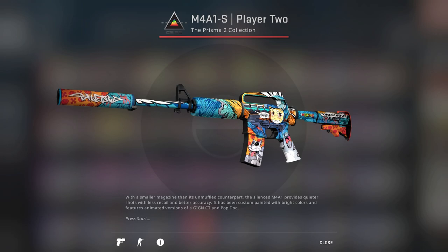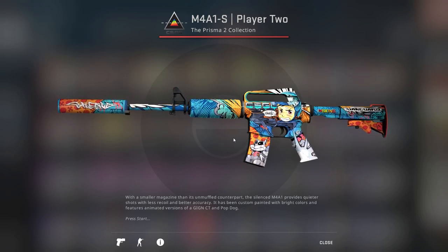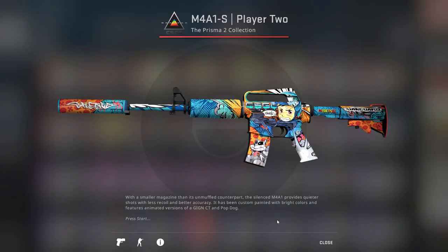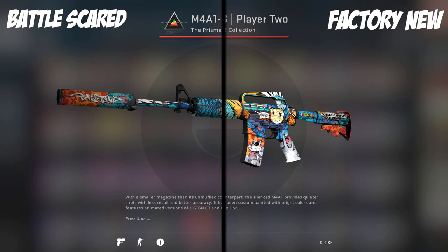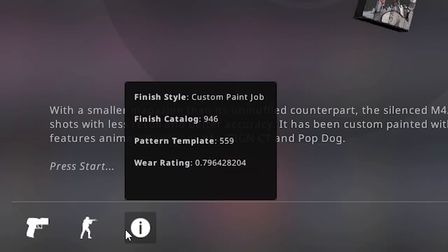For example, I'm going to use the new M4A1-S Player 2 skin from the Prisma 2 case. This is a factory new skin - if we look at this there are no scratches anywhere on it, it looks super perfect. The float number is 0.06, which is super super low, meaning this skin is going to be almost perfect. You can see it's super vibrant with no scratches. But if we inspect a battle scarred version, you're going to see the color has been significantly reduced on top of an insane amount of scratches everywhere - big chunks of paint missing, scuffs everywhere, major scratches. It just looks so much worse, and you see this in the float because it's 0.79, which is extremely high and a really bad float.